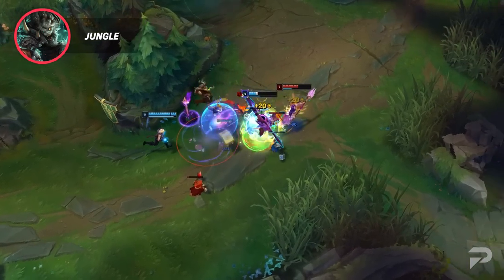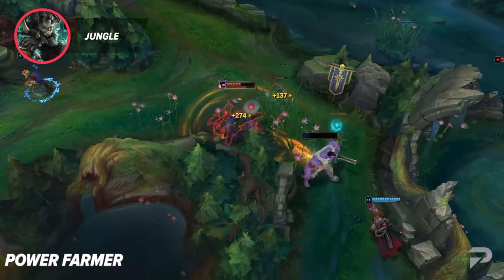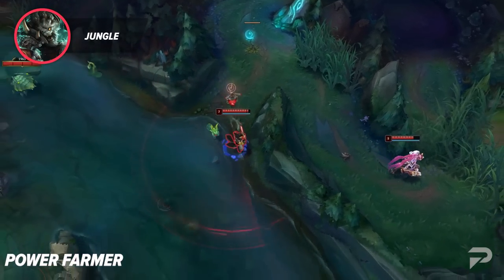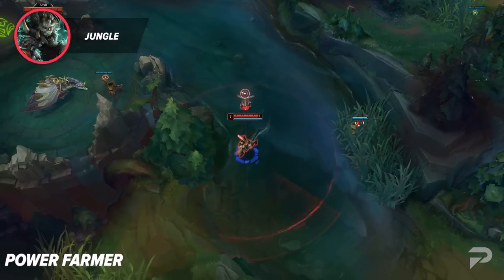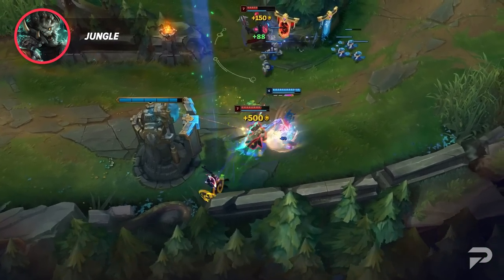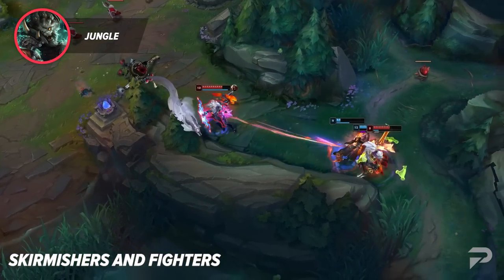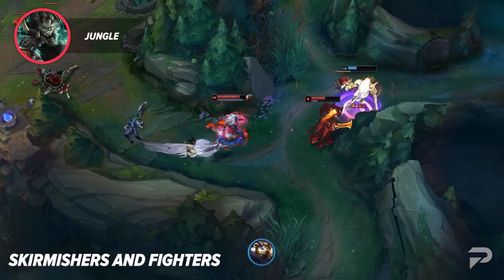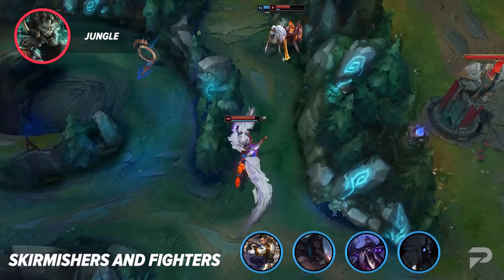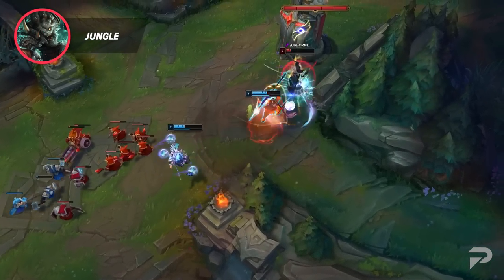Next up in the jungle we've got our power farmers. These champions want to spike at level 6 or at 2 items so that they can come online and dominate the game. They all have the same goal: scale up, hit their power spikes, and take over the game. Champions like Evelynn or Shyvana look to hit level 6 for their massive increase in power, while others like Master Yi or Karthus are literal power farmers looking to get 2 or 3 items as fast as possible to 1v9 games. For our final primary category, we've got our skirmishers and fighters — champions like Xin Zhao, Udyr, Belveth, and Kindred that work as a middle ground between power farmers and gank spammers. They look to take on aggressive fights to build a lead and use that lead to increase their power significantly. Since they often offer high early game damage and extremely high snowball potential, if you're looking to wreak havoc and take on any and all fights, you'll likely enjoy this play style. There are also a few niche styles and combinations, including champions like Zac, Viego, Rammus, and Taliyah, that fall into multiple main categories and have strong play styles that you need to get used to.